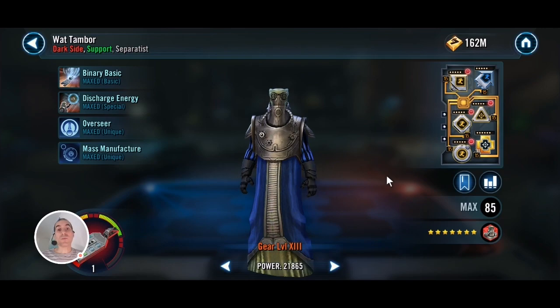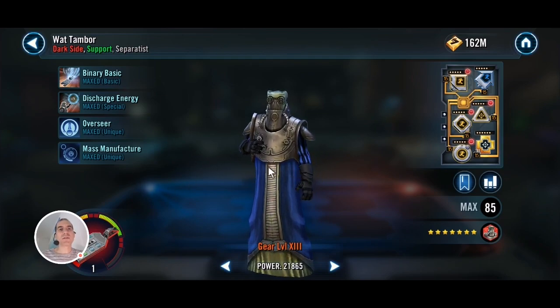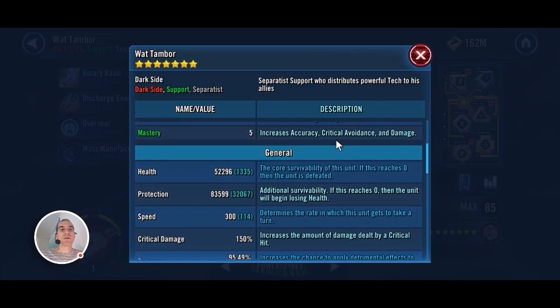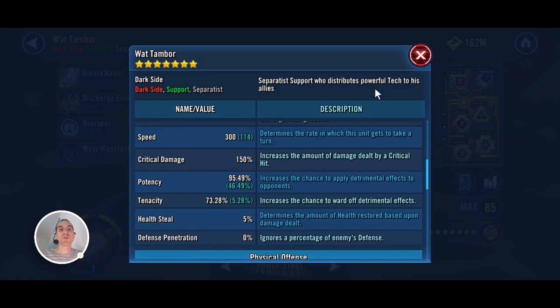Finally I have Watt Tambor here. Mine is Relic 1, but I've seen shardmates doing it even with a 6-star Gear 11 Watt. Obviously the tankier he is the longer he'll survive. He adds some nice things — apart from his tech, every time your ally with a tech uses a special ability, Watt will be called to assist, apply more DoTs, and more importantly remove turn meter as well. So Watt plays an important role on top of his tech. If you can keep him alive through the battle it'll really make things easier. Get his speed around 300 and his potency close to 100% so he can land those DoTs consistently.